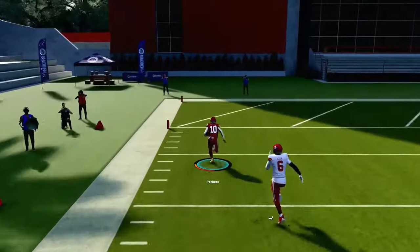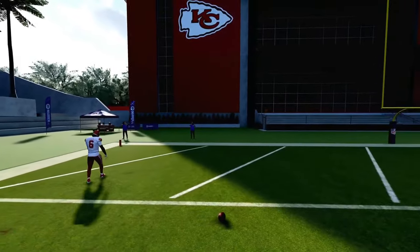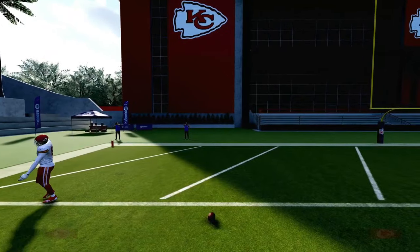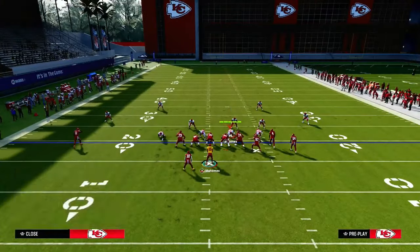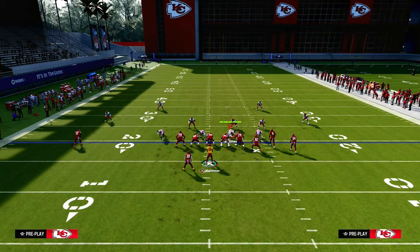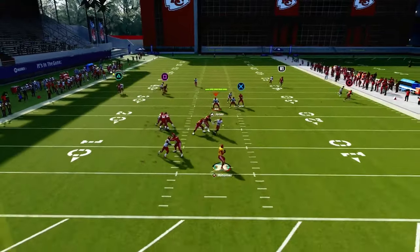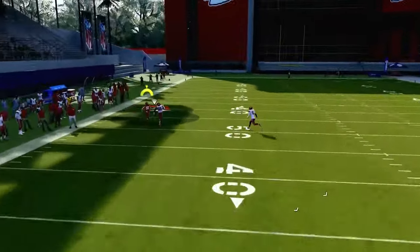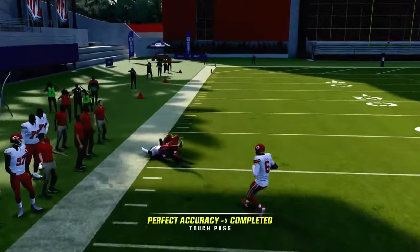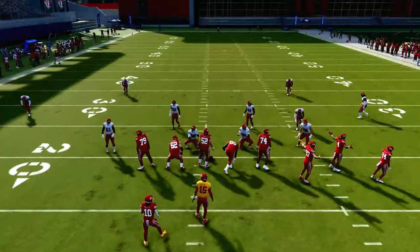So now I'm going to show you a curl flat. A curl flat is probably their best bet to try to defend this. We'll put the curl flat out here and you'll see he gets a little bit more depth. He does match this, but you can still kind of get it over the top of that defender.